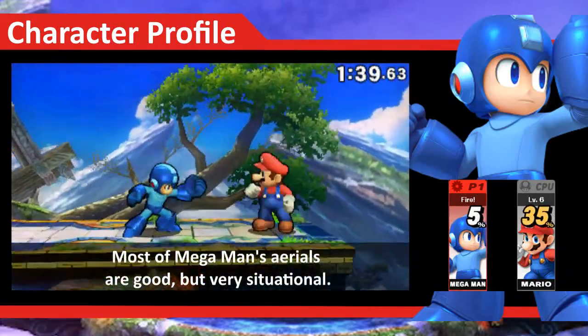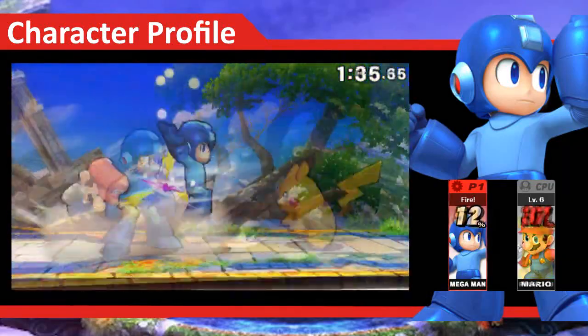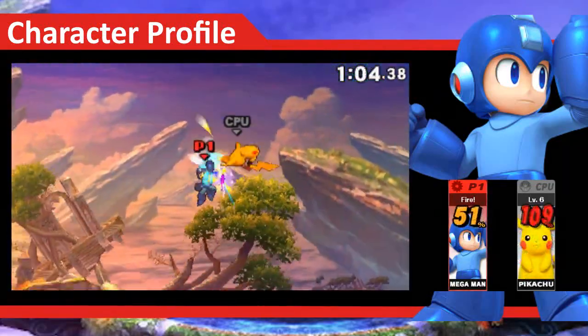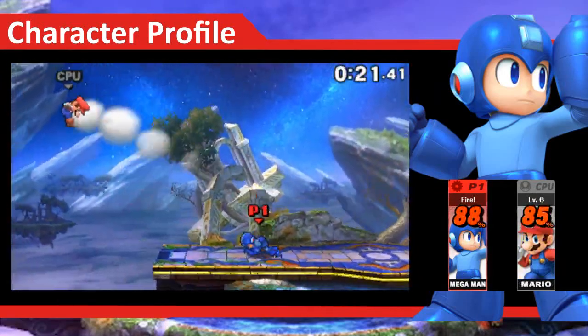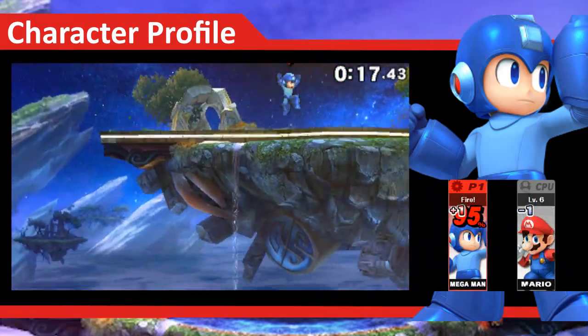Back air and forward air are both fast moves, but don't do much in terms of knockback. If you want to be a little more creative, his up air is great for keeping your opponents off the ground and his down air will spike at higher percents. Just remember to use your dog Rush to get back onto the stage.